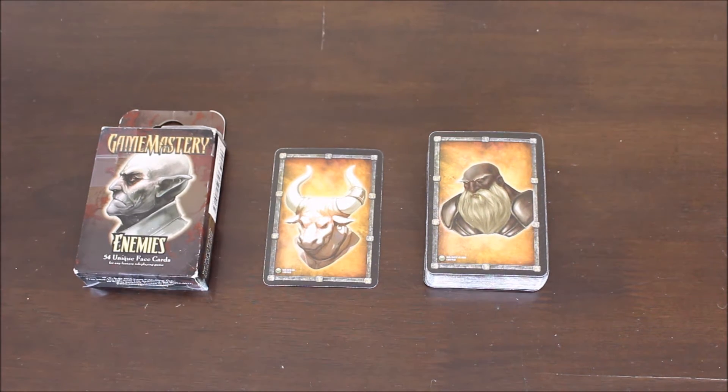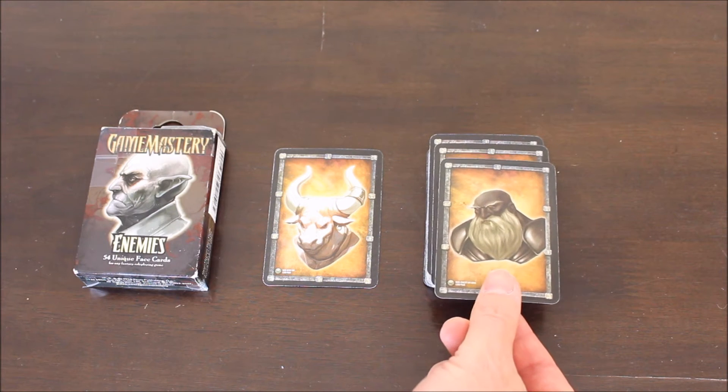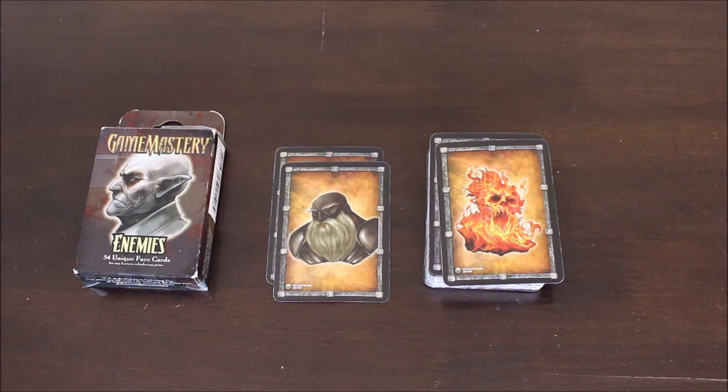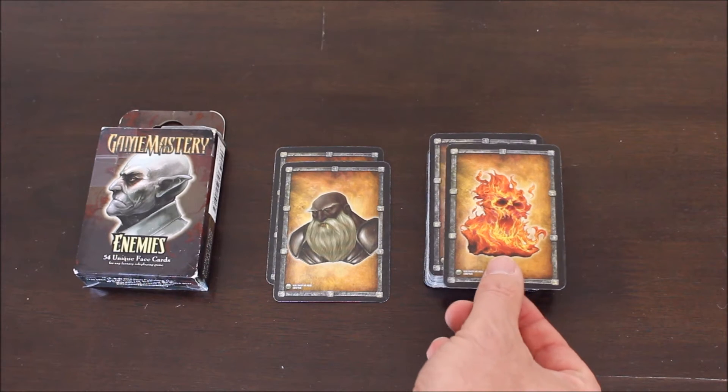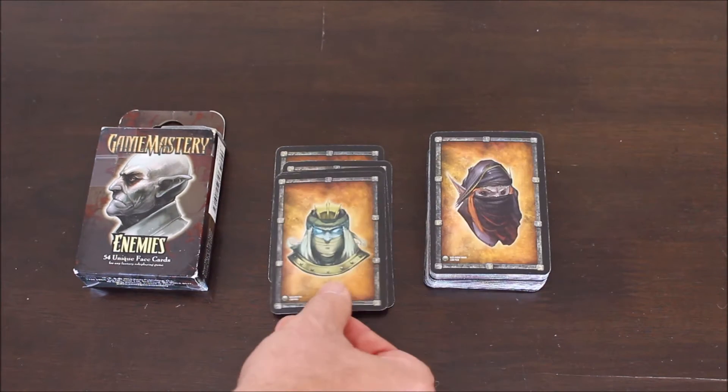There are 54 cards in this set and it's a range of monsters, dwarves, and humans that you can use in your games. Some of these are things you could fight, or some that you just talk to, but it's a huge range.